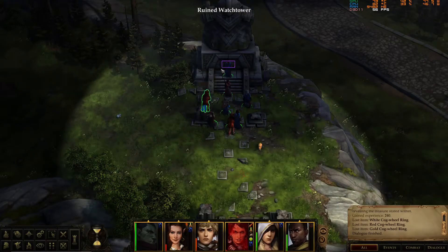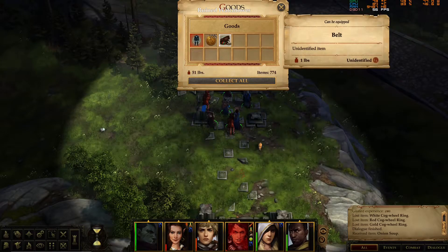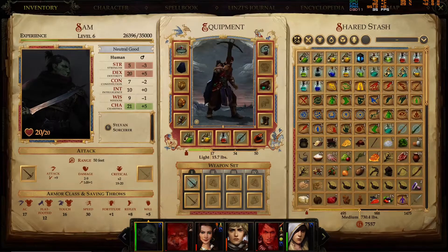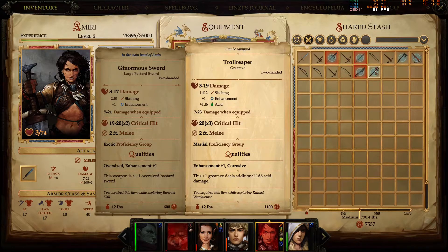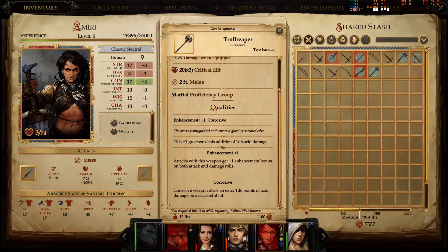Revealing the treasure stored within. What do I spy? Onion soup and a belt. Whole plate — oh boy. Trot Reaper — that's interesting. Wait, maybe she can wear that. It looks stronger. This plus-one greataxe deals an additional 1d6 extra damage. Enhancement plus one — attacks with this weapon get enhancement. The weapon deals extra damage. Technically this is stronger, but... wait, this is actually so much stronger. I'm taking it — it looks so cool.